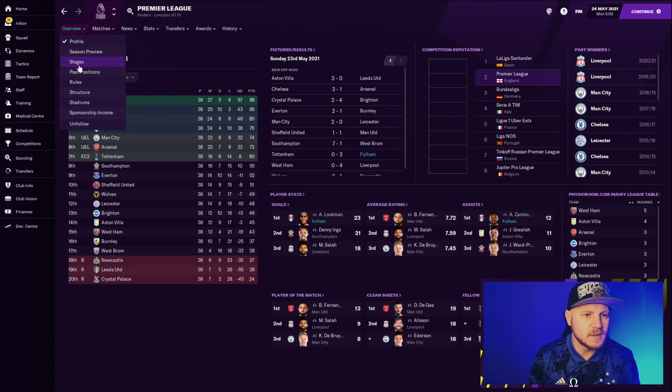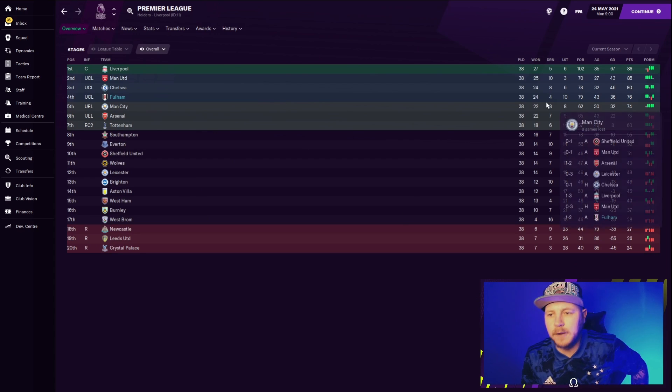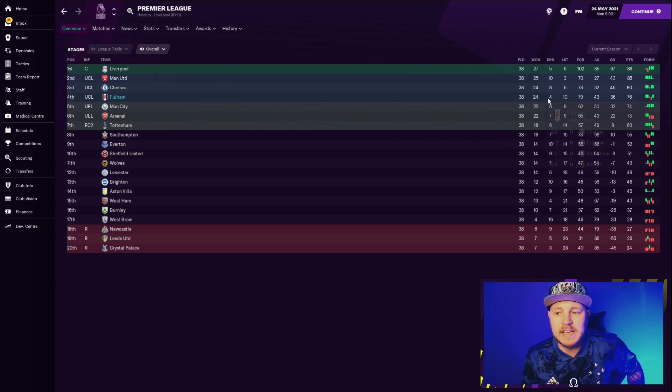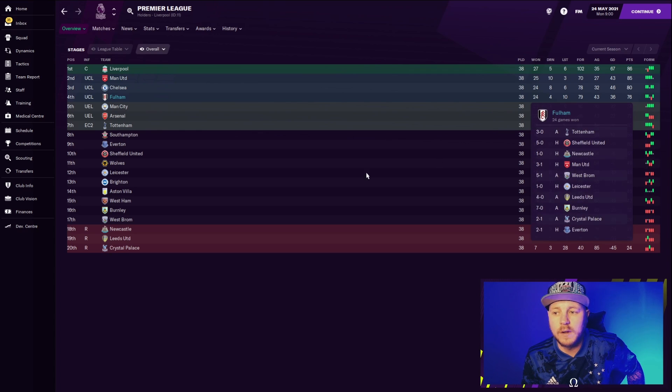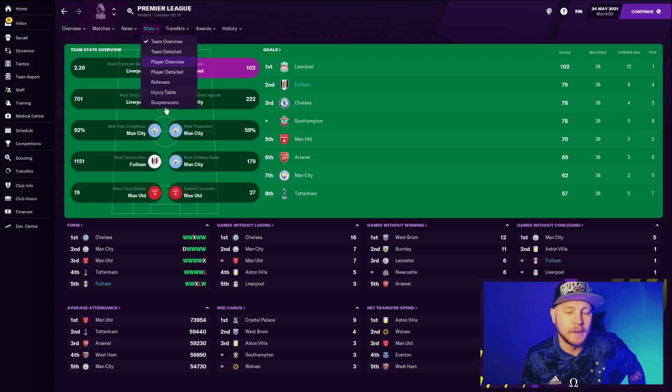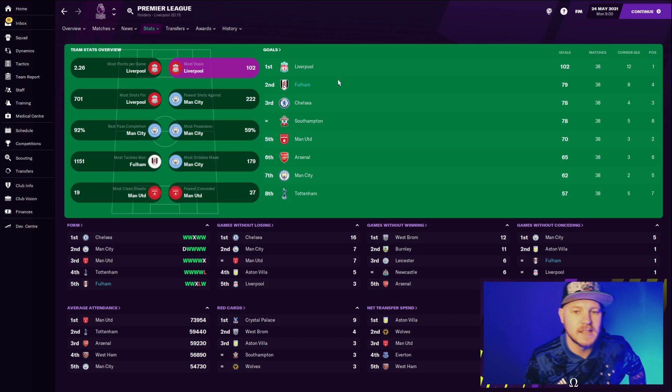In the Premier League, Liverpool have won it, but if we take a look at the standings, we can see Fulham — they played 38 games, lost 10, drew 4, and won 24. They managed to finish in 4th place, 2 points above Manchester City of all teams. They finished above Manchester City, Arsenal, and Tottenham, who finished in the Europa League and Conference League spots. They also had the second most goals scored in the league, with 79 — for a team like Fulham, you've got to be happy with that.